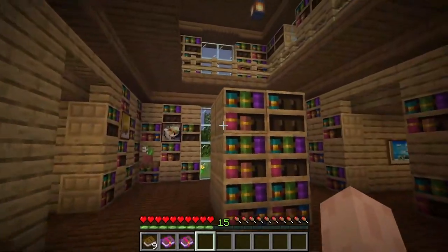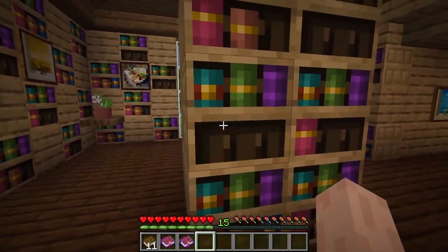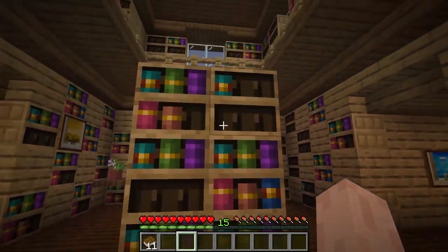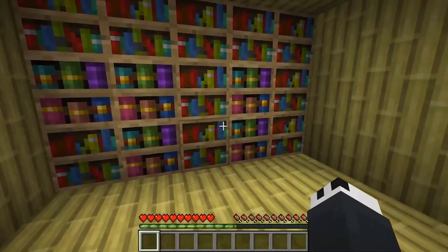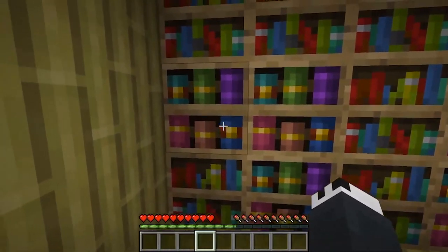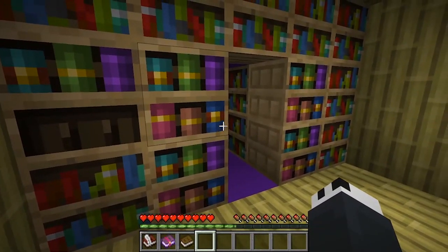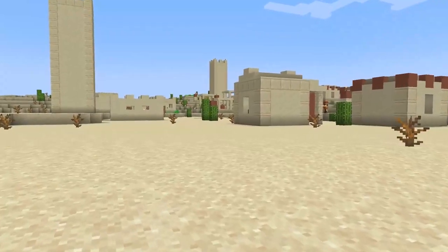The next feature is the chiseled bookshelf, which is probably my favorite feature announced for the 1.20 update. The chiseled bookshelf lets you store books, enchanted books, and books and quill — it accepts all those different book types, with up to six books per slot. It's also compatible with redstone, so using a comparator you can track which books come out, and if you take out the right books you can make secret rooms within your bookshelves. The textures look amazing as well.